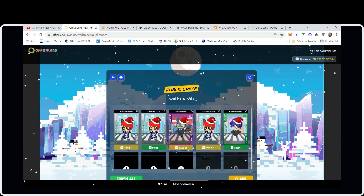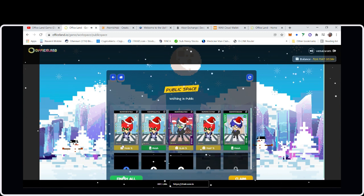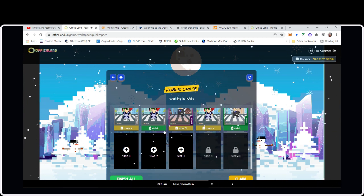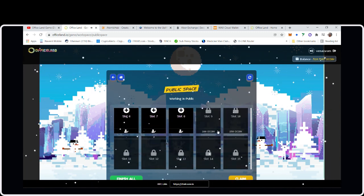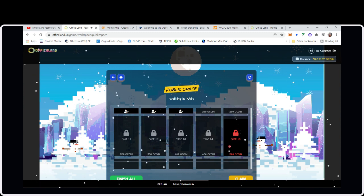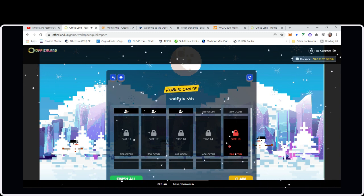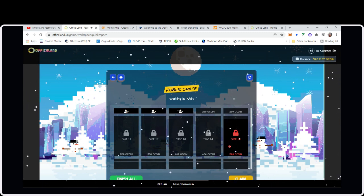I have two characters finished, which is why I wanted to make this video quickly. First, they give you five free slots without paying any oCoin to open them. Basically five job slots. I was able to buy three more — the more slots you buy, the more oCoin you have to pay. Because oCoin is so cheap right now, you want to get into this game early.